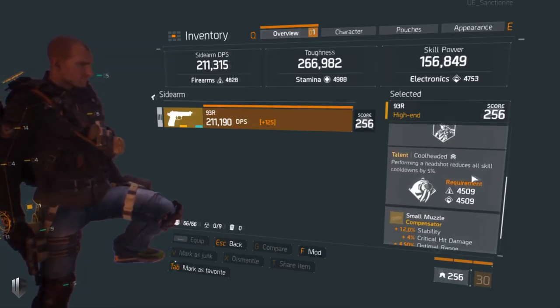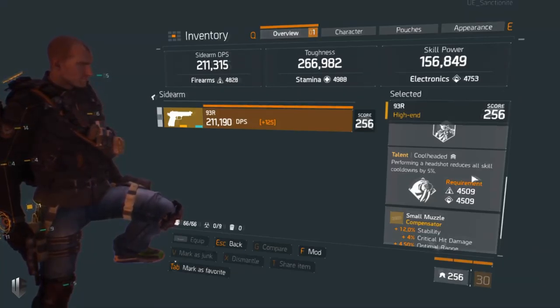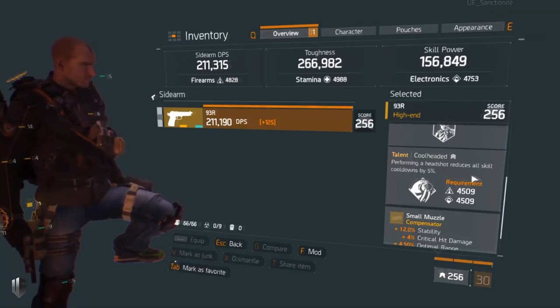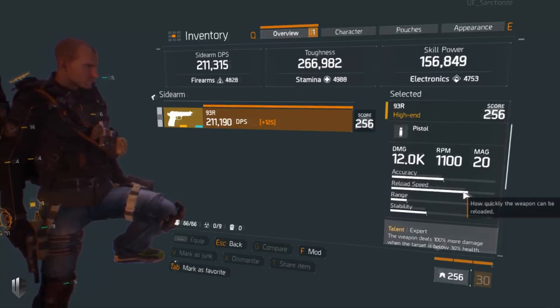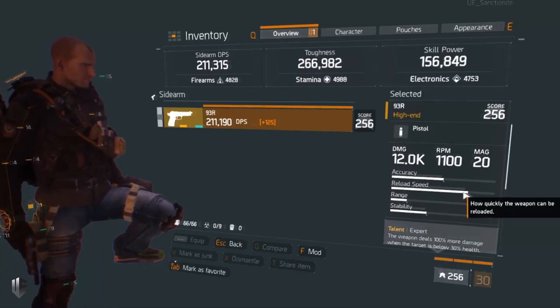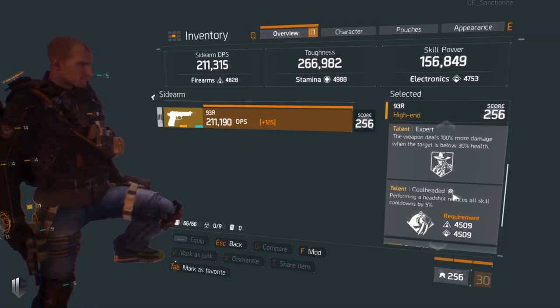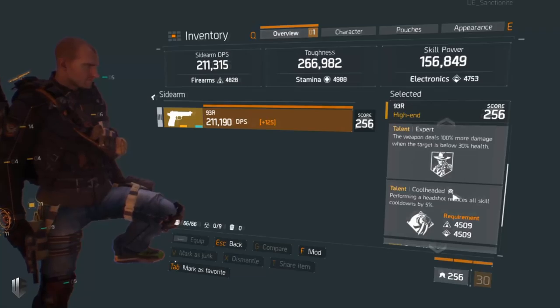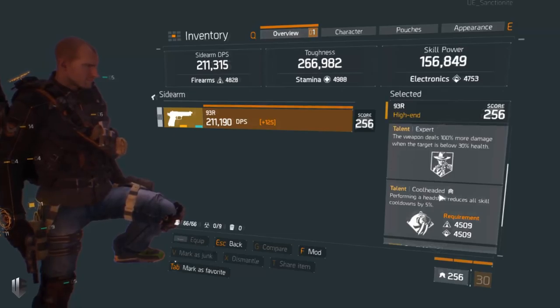Cool Headed in the second talent slot is very critical — performing a headshot reduces all skill cooldowns by 5%. Massive removed Cool Headed from fully automatic weapons like the Caduceus because it allowed instant skill recharging. But they left a pistol that can still roll Cool Headed and has even higher RPM than the Caduceus ever had. So you have 1100 RPM, and every three-round burst headshot is 15% reduced cooldowns. For someone with decent aim they'll be able to recharge their skills — primarily their heal — whenever they feel like it.